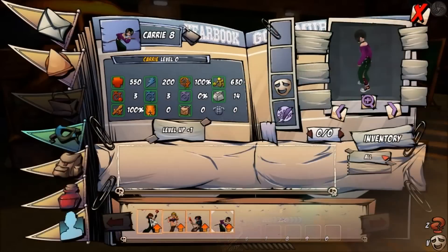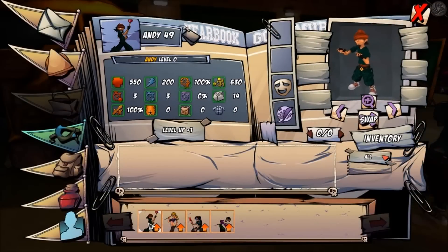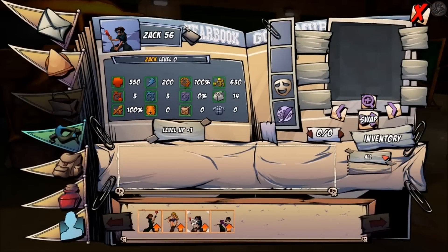In the game, you start out with a select group of characters, and you can level up their stats individually and customize their appearance. The game features an online lobby where you can directly interact with players before jumping into the fray of your select game type of choice.